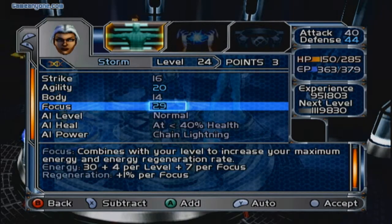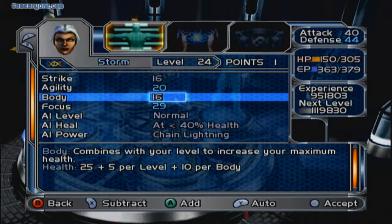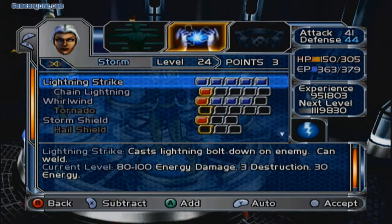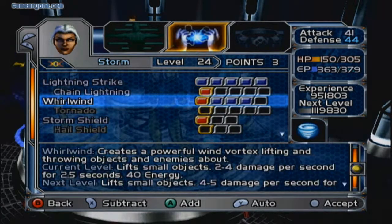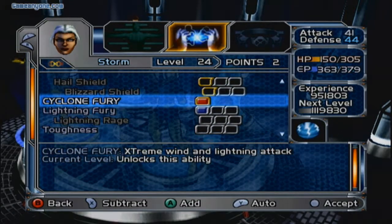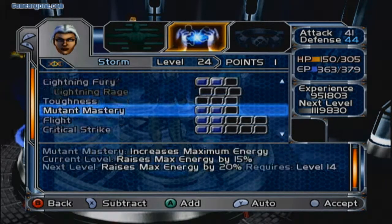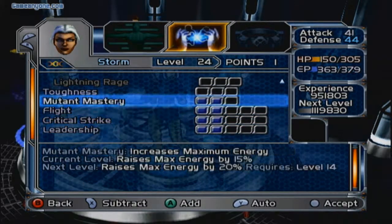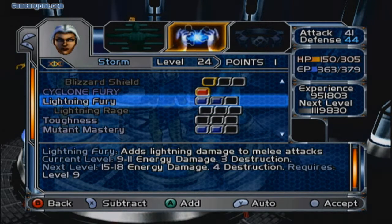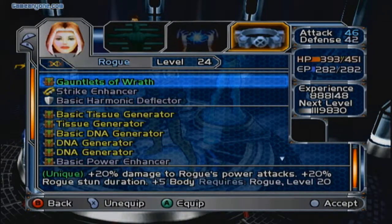Let's see. Storm has free points to spend. I'll give one over here to Buddy, then I'll give another one over to Buddy as well, then I'll give the last one over to Strike. Perfect. Next thing I'm going to do is I'll go ahead and increase her Chain Lightning Strike. Then I'll go ahead and give her Lightning Fury. I guess I can go ahead and give her Lightning Fury again so I can max it out. Okay, good.